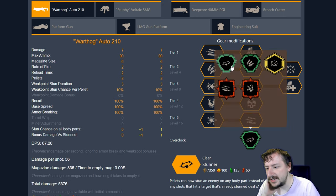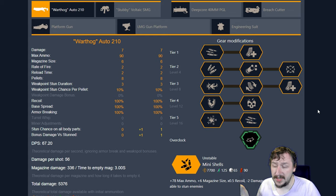First up is Stunner. Stunner makes it so you have a higher chance of stunning enemies, as well as if any enemy is stunned — whether you did it or somebody else did it — then you deal 30% increased damage to that enemy. This one is a pretty strong overclock, and honestly it works really well with any build that you want to go with the shotgun. It really doesn't matter.